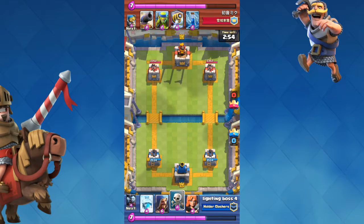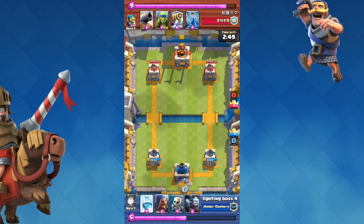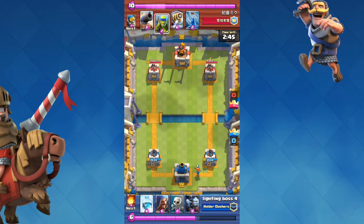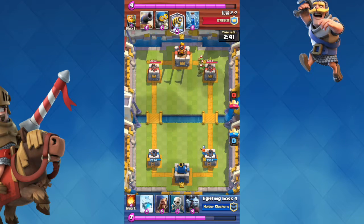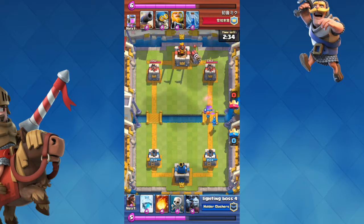This person has a pretty cool deck. The most common strategy with Sparky is to put her behind a tank. I'm going to start off with a Valkyrie, because Valkyrie walks slowly and it'll take her a while to get there. The opponent spawns in Spear Goblins to try to damage my Valkyrie, and it doesn't really work because I spawned in a Wizard.